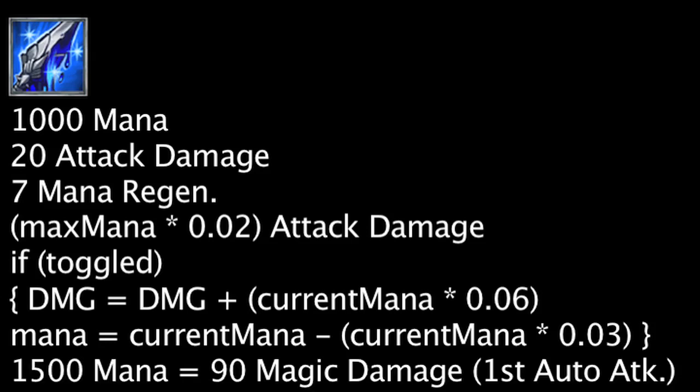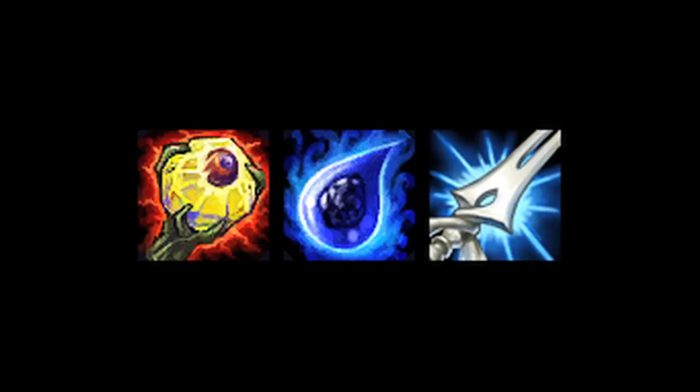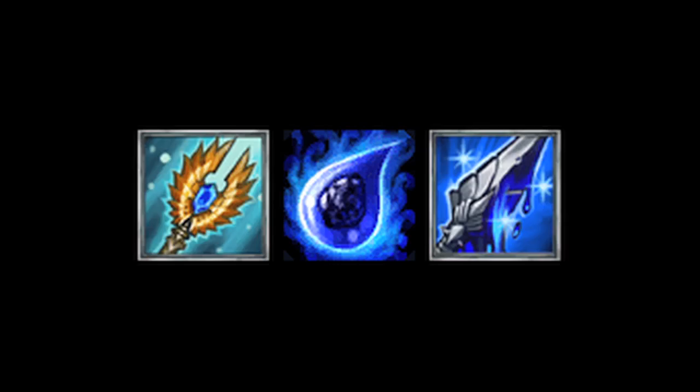This means a champion with 1500 mana will deal 90 magic damage on their first auto attack while the Muramana is active. Overall, the Tear of the Goddess has become more cost effective and its upgrades need a small amount of mana to be the same. The new transformation items and more effective mana granting effects will also make these items all the more better.